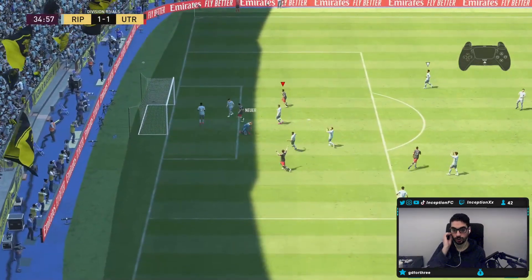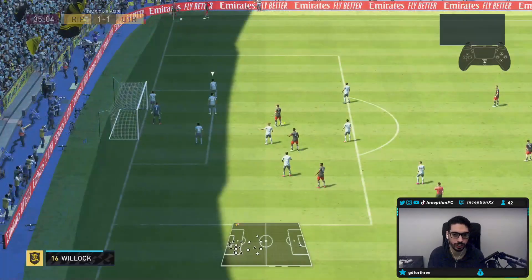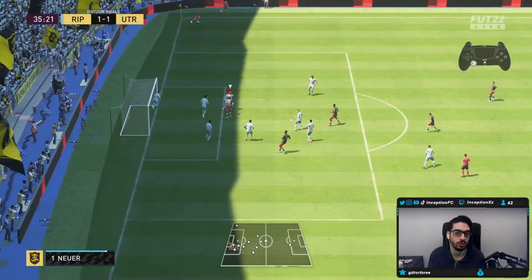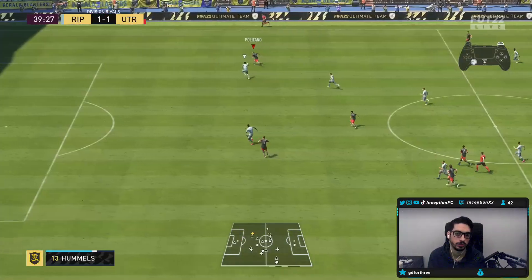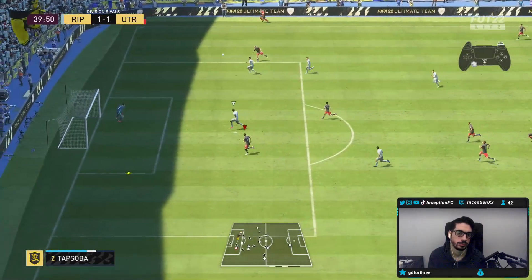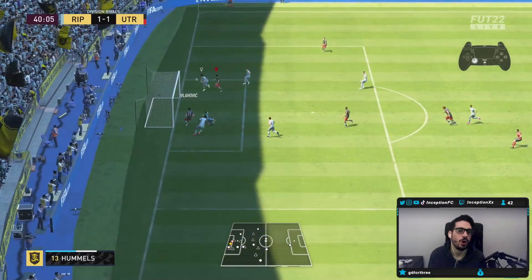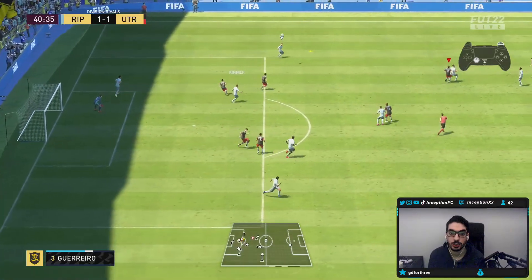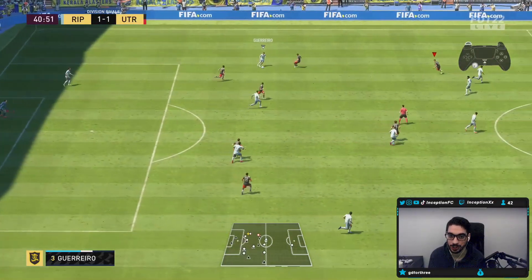I wanted to try a strike from a really rough angle, so I just wanted to shoot that right away. Imagine he gets in front of the goalkeeper there — I put too much power. Those situations though are nice for those far-post crosses.